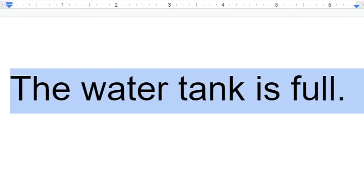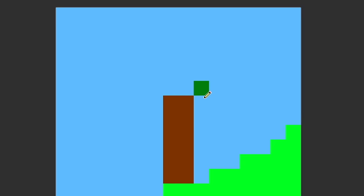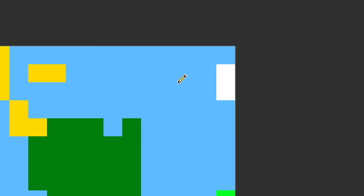Next I did a feather and got 'the water tank as full,' so I drew a water tank and made it full. After that I did leather and got 'during the summer,' so I colored the sky blue, added some thumbnail glass, made a tree, and then added the sun and some clouds.